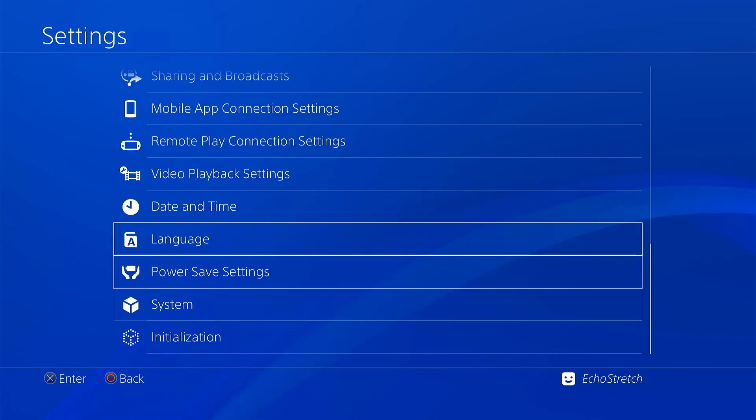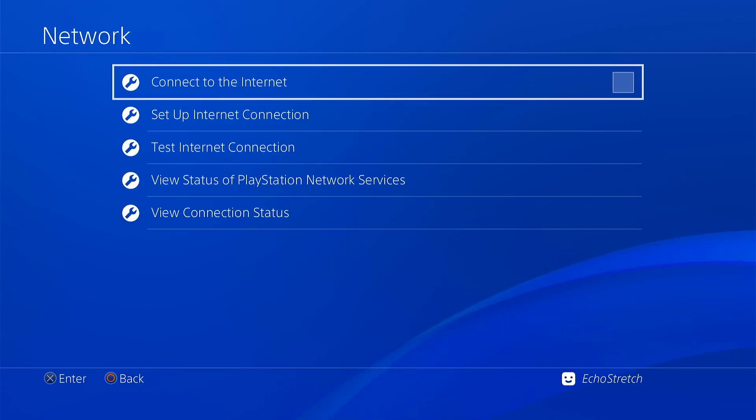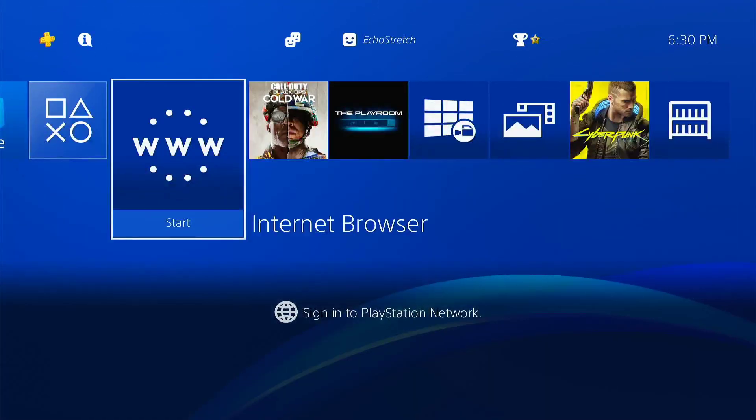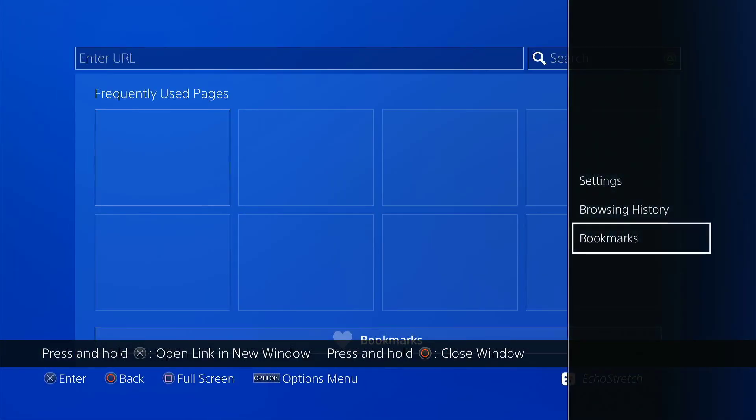The first thing we need to do is go up and enable our network. We'll go into Network and check 'Connect to the Internet,' then back out of there and launch our browser. We'll close that first window and clear everything that's there.